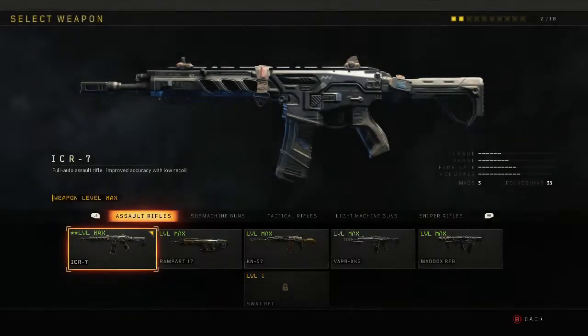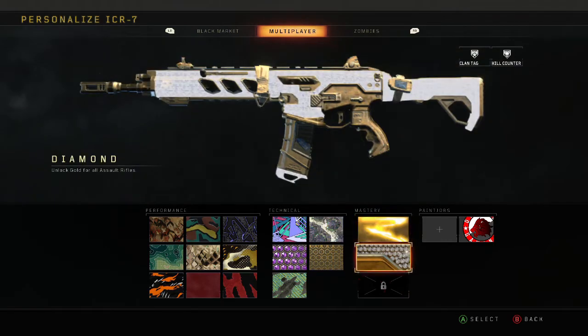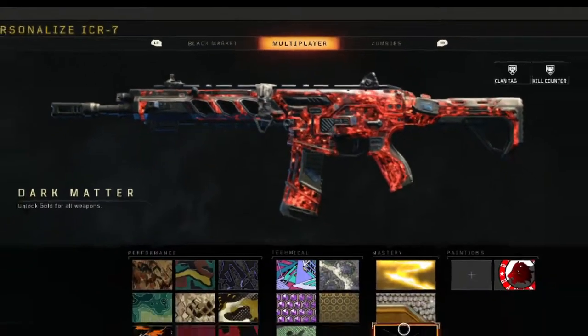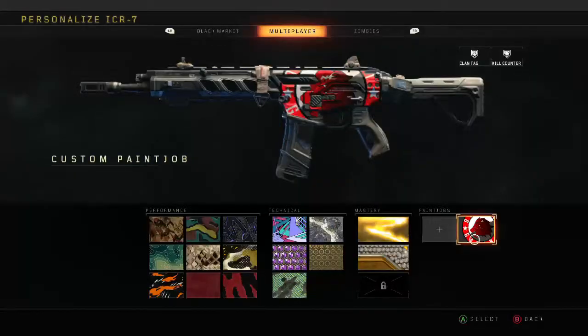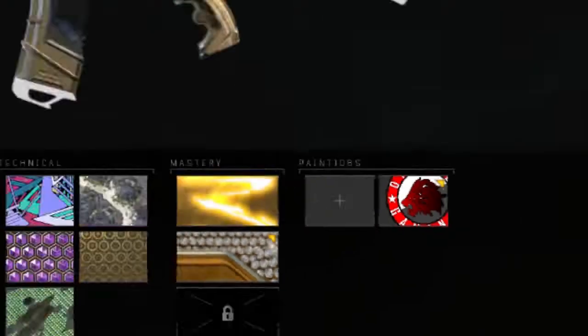Right, so you want to select the ICR, easy as that. Then you want to put on your best camo. For me, that's the diamond camo. We're not quite at Dark Matter yet. What a noob. Then, if you're cool like me, you've got a paint job chilling there. Slam that on as well. Yes, I'm cool.